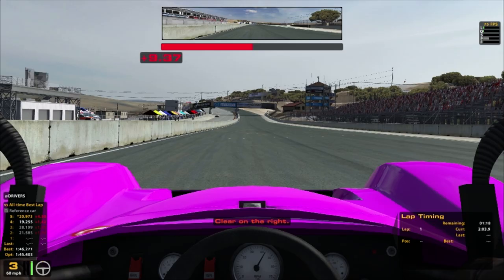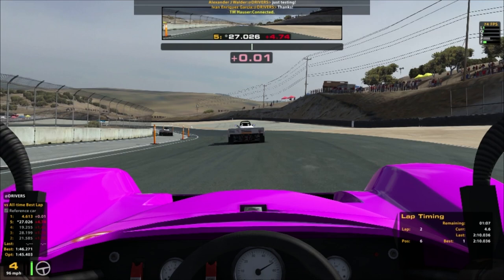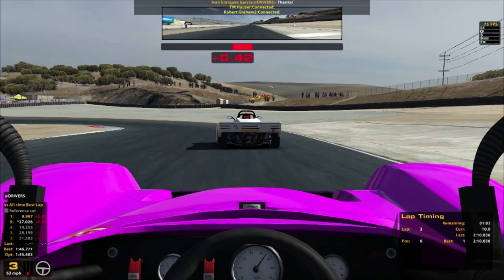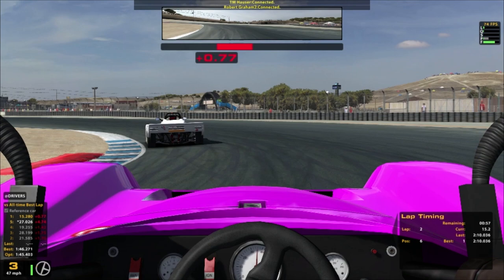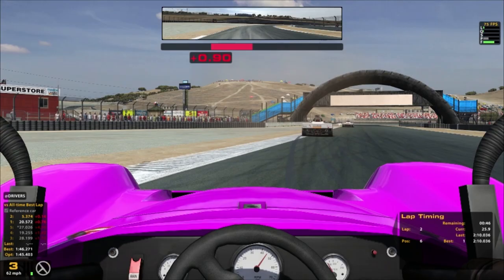One thing I really like about iRacing is when you're behind someone, like this guy in front of me now, you can see all the subtle physics movements on the back of the car. Not so much on this track because it's not massive bumps, but on the more undulating tracks you can see all the movements — it's really nice, and often ends up with me driving into the rear of the car in front because I'm staring at the bumper and their suspension rather than concentrating on driving.